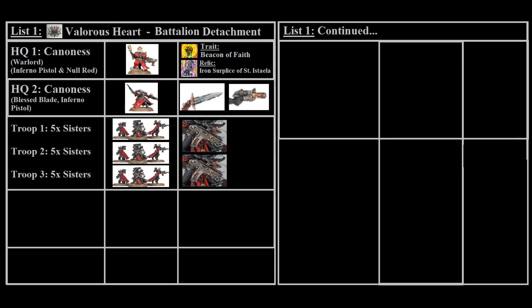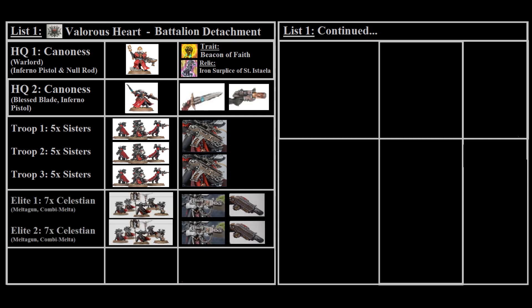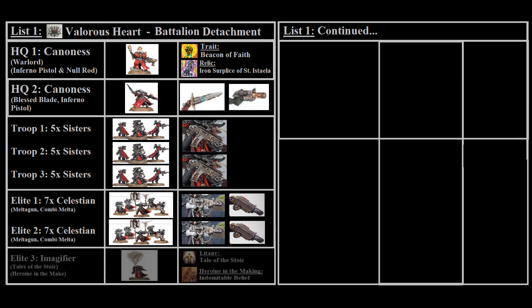Moving on to elites, the list takes two squads of seven Celestians. Both squads have a similar composition: a Simulacrum, one Meltagun, and one Combi-melta on the superior. This gives them a lot of firepower and resilience as they'll be next to the Canoness and can advance and shoot since Meltaguns are assault weapons. For a third elite choice we've taken an Imagifier with Tales of the Stoic, and used one command point to buy Heroine in the Making to give her Indomitable Belief — so when she escorts those Celestians with the Canoness, she can ignore armor penetration of one and two on enemy shooting and give a bonus to their invulnerable save, making the Celestians an incredibly tough anvil unit.